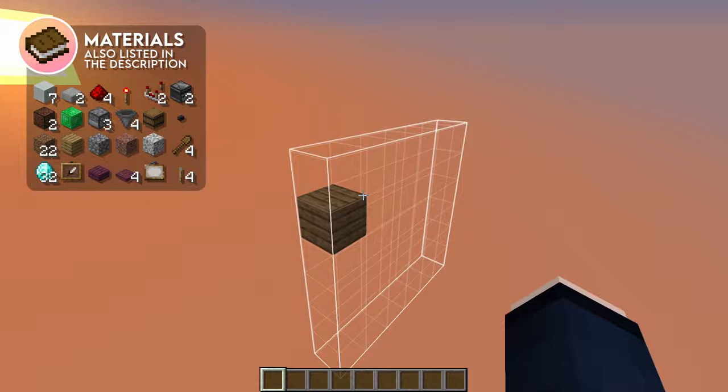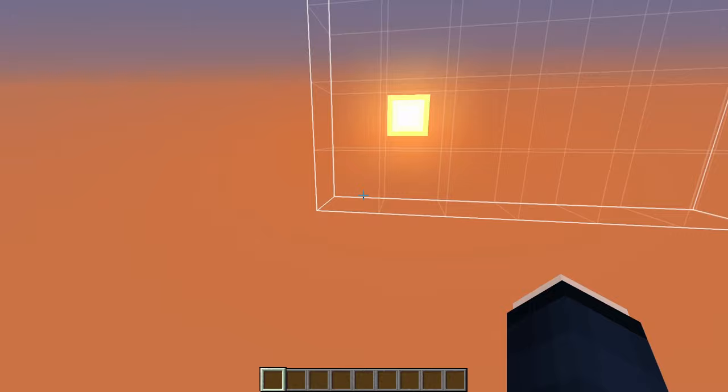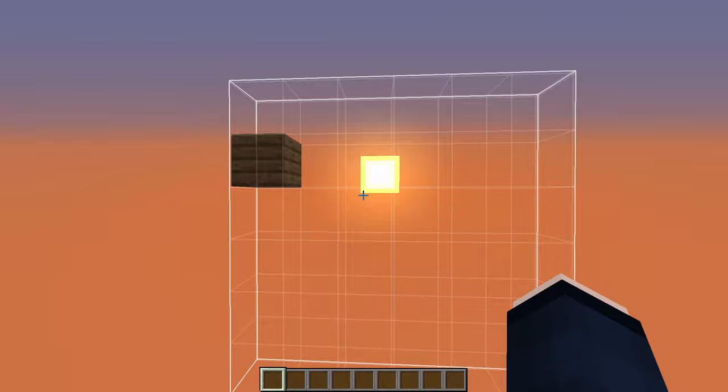For this build, you will need an area that is at least one block wide, six blocks high, and also six blocks deep. So that makes for a space of at least four blocks below your floor level, and three blocks behind your wall.